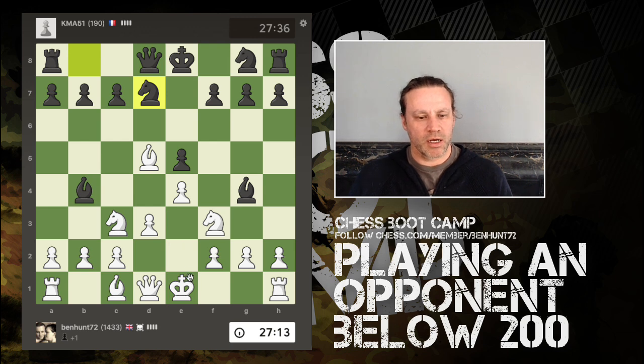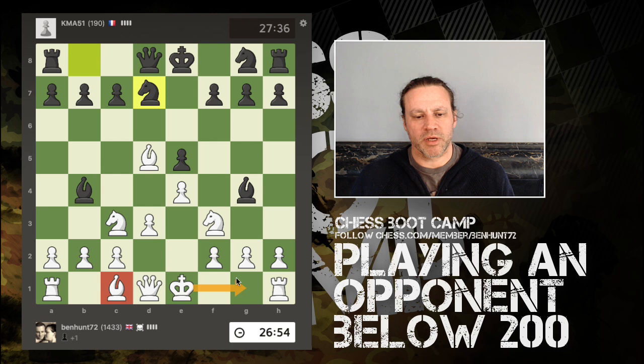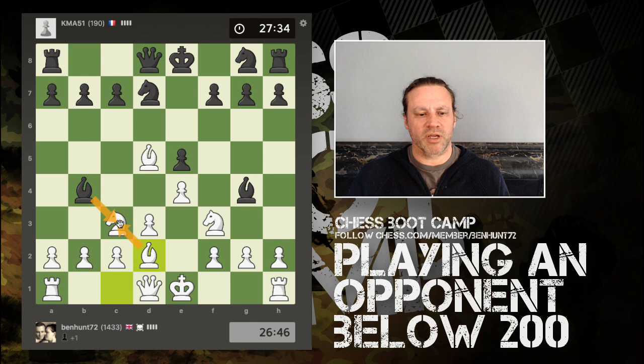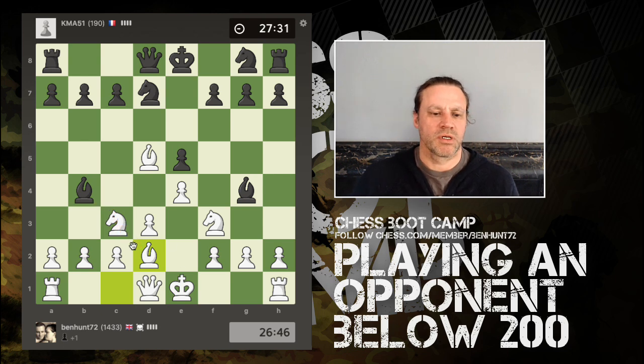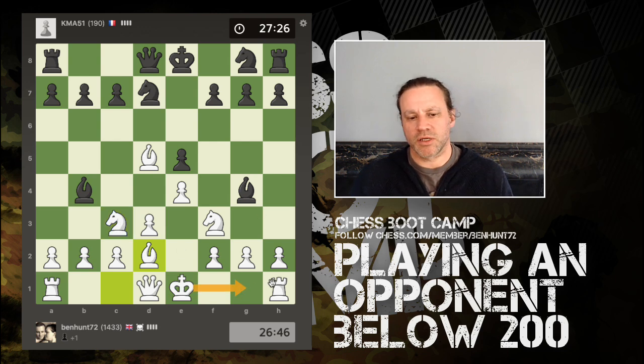This would be an error because if bishop takes, removing the defender, then the bishop drops. So I either want to develop this bishop or castle my king. Let's develop the bishop here — now if bishop takes I can recapture with a bishop, don't mess up my pawns, and of course my knight can move if it wants to. Castling the king is also fine.